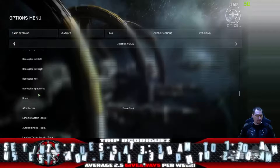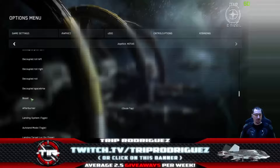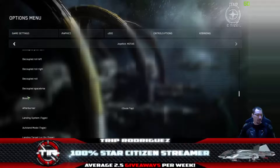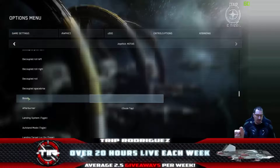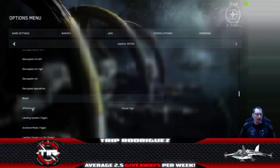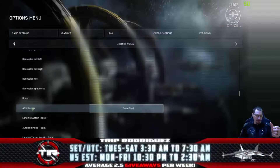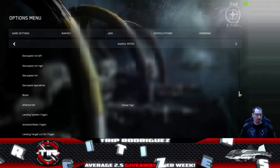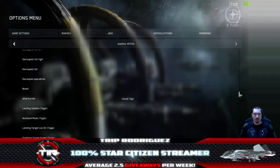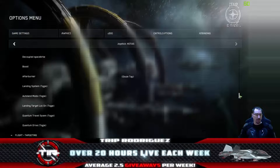Also in the movement controls, bind Boost and Afterburner. Double-click Boost and hit the left-hand button on top of the right joystick. Double-click Afterburner and hit the right-hand button on top of the left stick. Boost and Afterburner are two things you'll use very extensively, so I placed them where they're easy to reach without throwing off your ability to aim and maneuver.